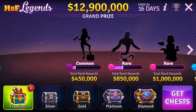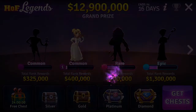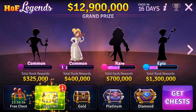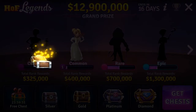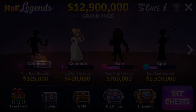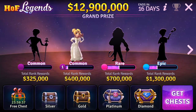Let's see what we've got up here in the legends — one free chest. Open it up, let's see what we won. Tap anywhere for fast forward. I guess we're out now, let's exit out of it.